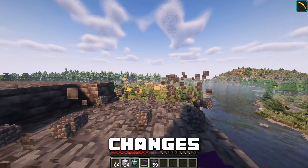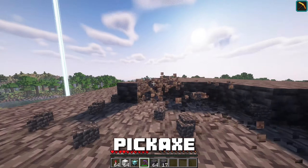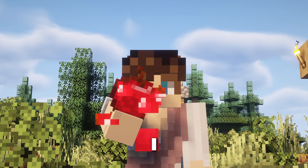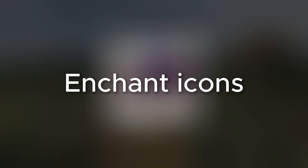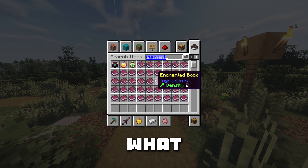Deep Slate Instamine changes the speed of mining Deepslate to instant when you have a Netherite pickaxe with Efficiency 5 and Haste 2. Eating Animations — I don't think this one needs an explanation. Enchant Icons adds a collar and a little icon next to your enchantment so you know exactly what item to put them on.